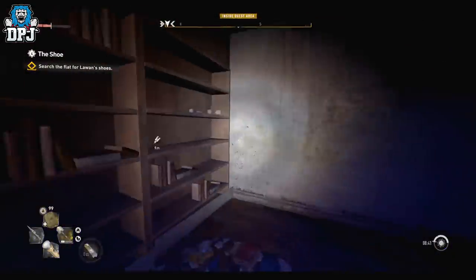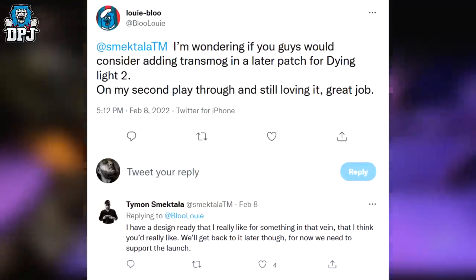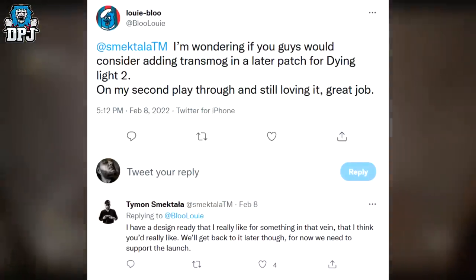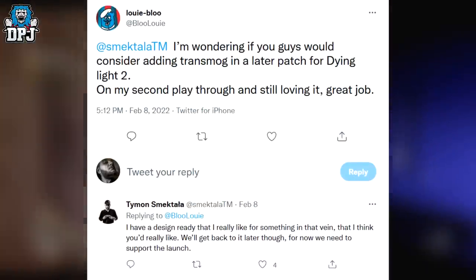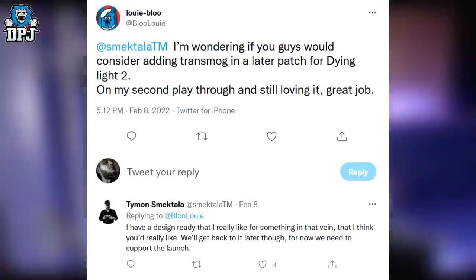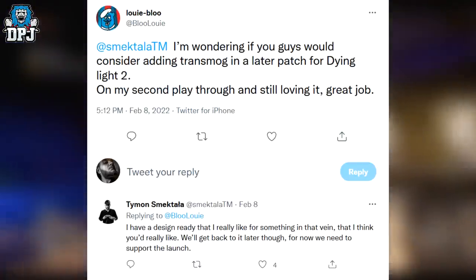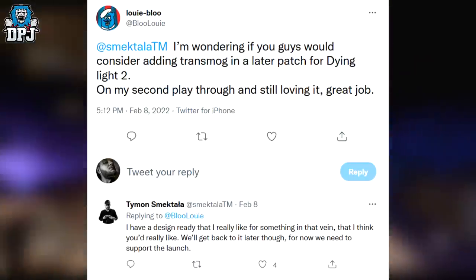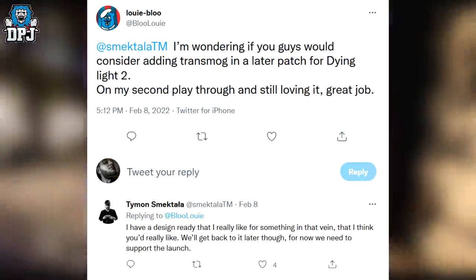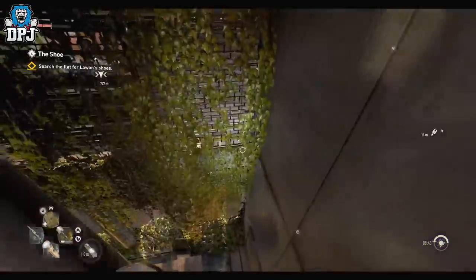A user on Twitter put a question to Dying Light 2's game design lead, saying — as you can see on screen now — 'I'm wondering if you guys would consider adding transmog in a later patch for Dying Light 2.' Tymon, who is the game's design lead, replied: 'I have a design ready that I really like for something in that vein that I think you'd really like. We'll get back to it later though — for now we need to support the launch.' The design lead already has a design in place along the lines of a transmog system.